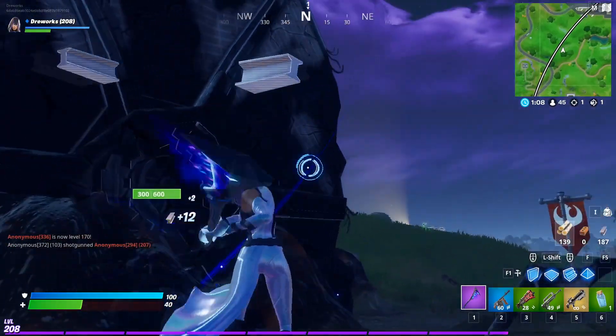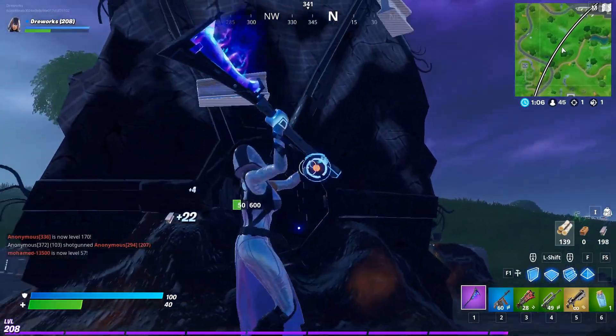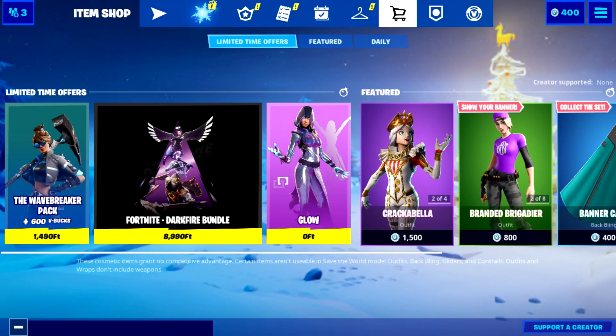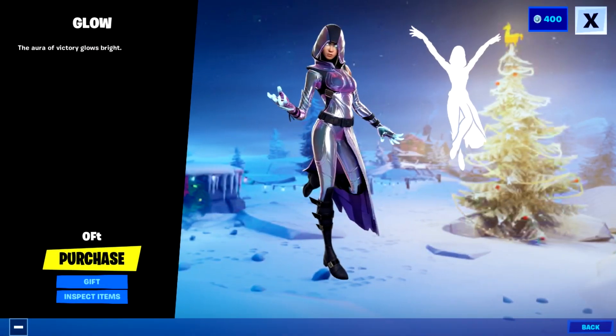For this, you don't have to do anything else — just log into your account on your mobile device, go to the item shop where you can find the glow outfit in the limited time offers. Click the glow outfit icon and as soon as the screen has loaded, you have to see the same window, just like me, right now.